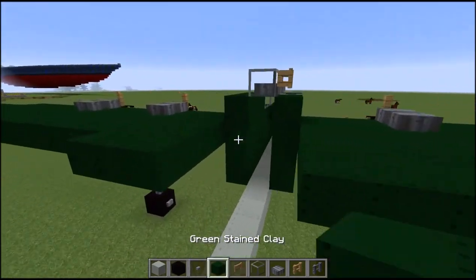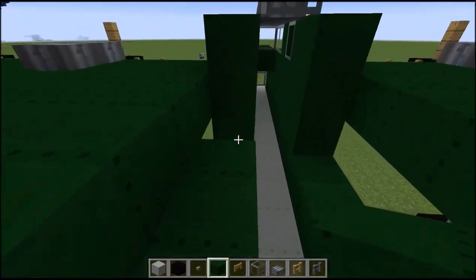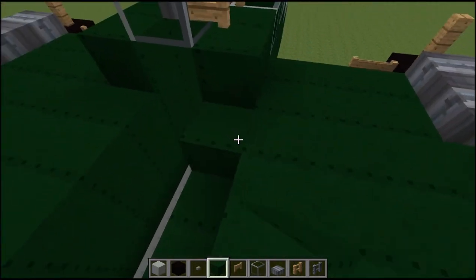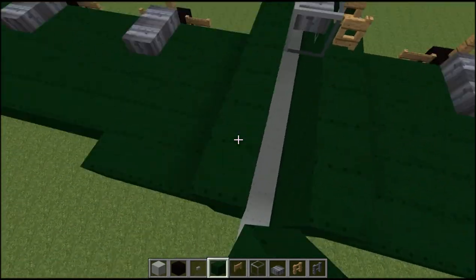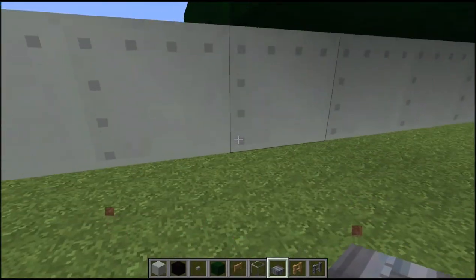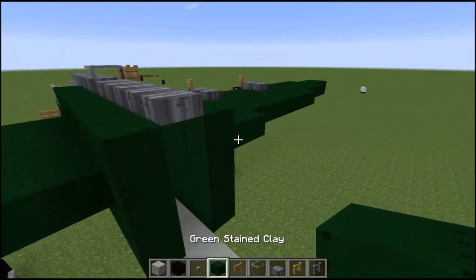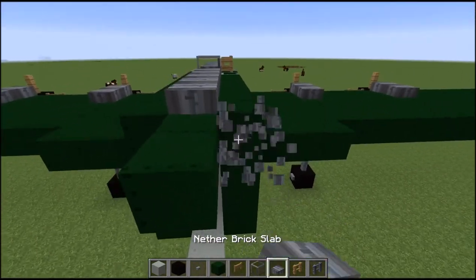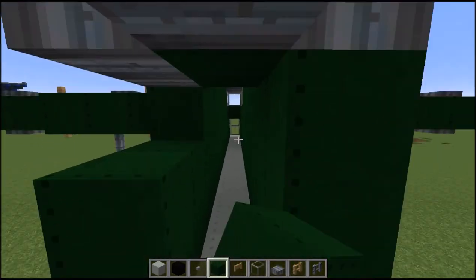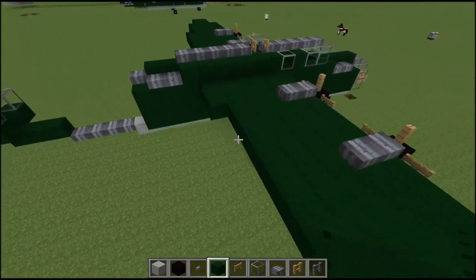Now we're going to bring our green stained clay along the bottom half up to where the wings are. Let's bring all this fuselage up. Grab our nether brick slab and nether brick fence and bring it up to there. Now take it one past, then move in a little bit — go two like that. Another slab on either side, then one right there, and bring everything up to there. So that's what your back midsection should look like.